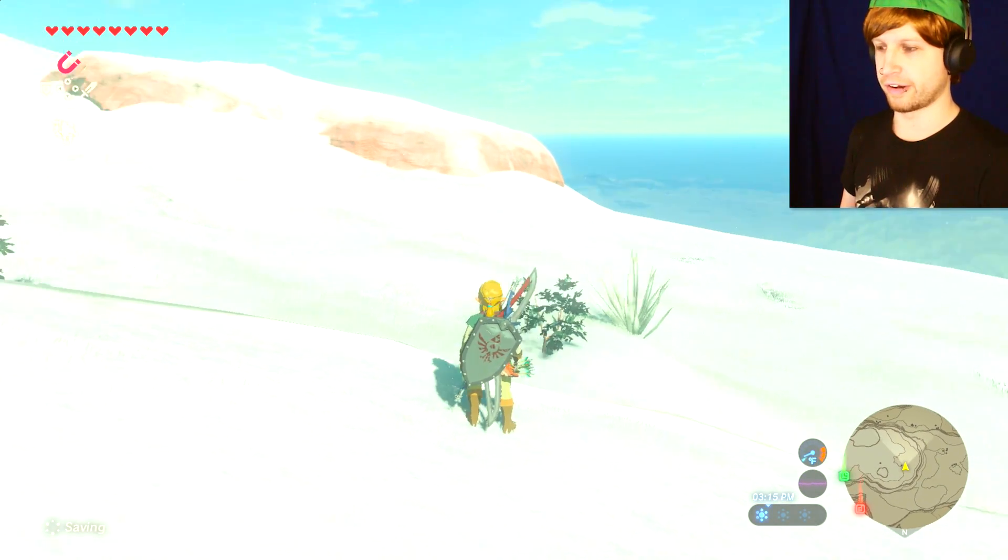I defeated another desert golem and he ended up dropping lots of ore. Then over here by the great cliffs I ended up just stumbling upon this little puzzle — used the magnet block, brought the block over to the other side to match the pattern. That's what I've been noticing these puzzles usually are: can you match the pattern on the other side? And then, well, Korok Seed.